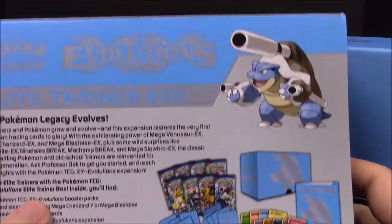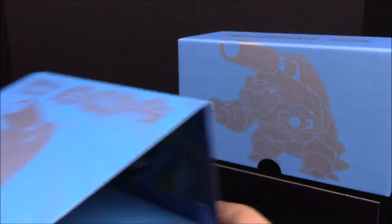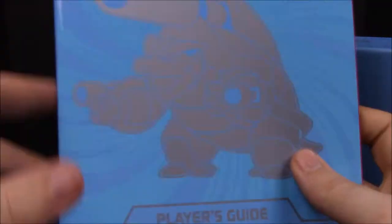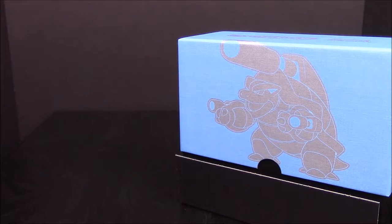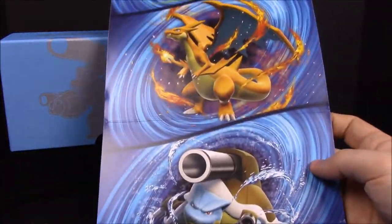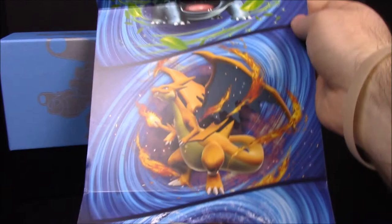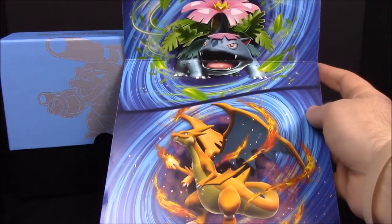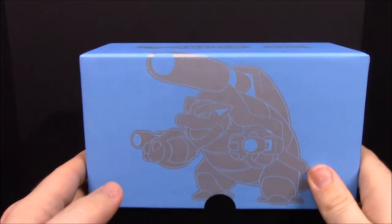We have the Mega Blastoise on the back, and all the stuff you get is listed on the back of the box. We also have the booklet we went through last time showing all the cards you could get. I didn't show it off last time because I completely forgot, but here's what the inside of the sleeves looks like — the outside has this giant picture which I love. We'll probably hang that up on the wall like I did with ones in the past.